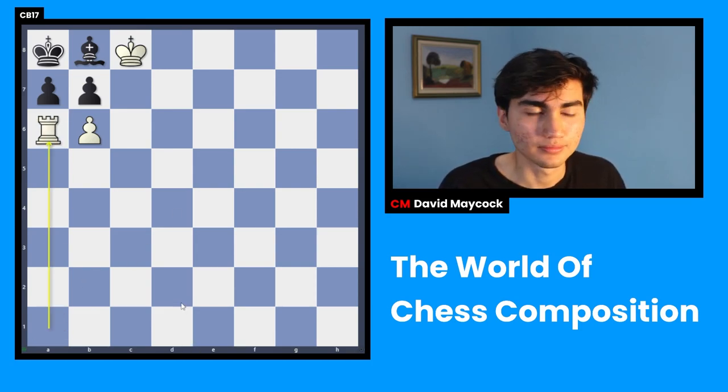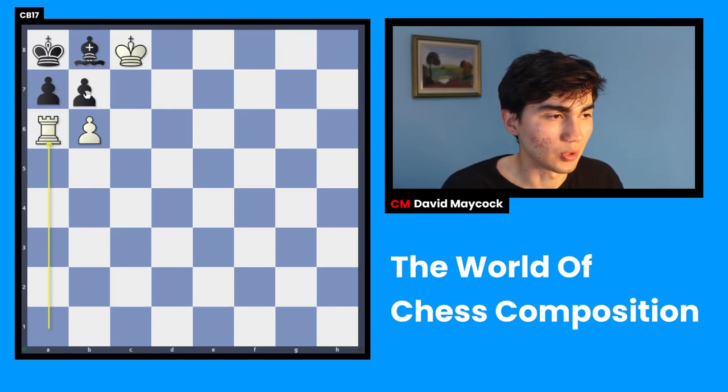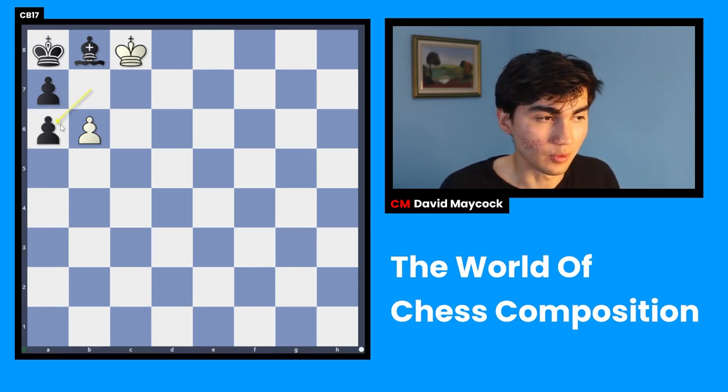Zugzwang. Zugzwang is when all your opponent's moves are bad. So in this case, what can black play? Can black move this pawn? No. You can move it forward, so he has to capture the rook, which is the main line — we will see it in a second.